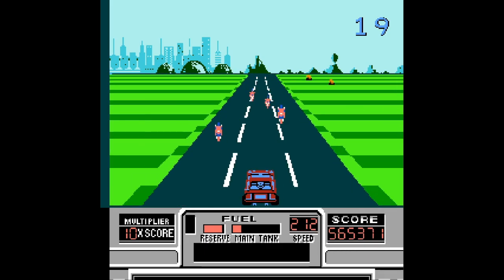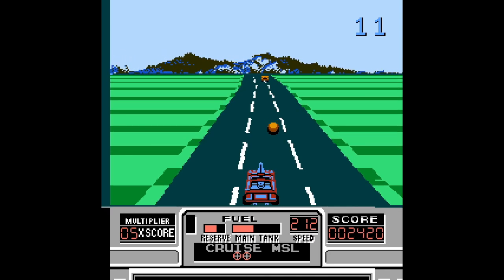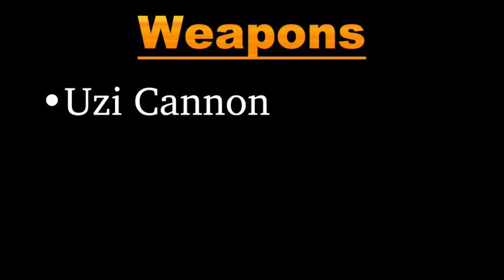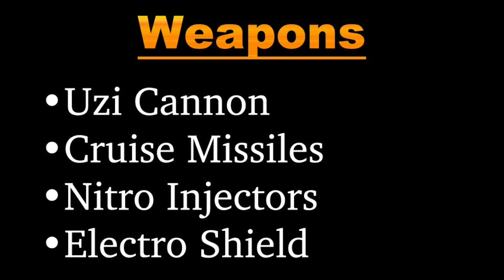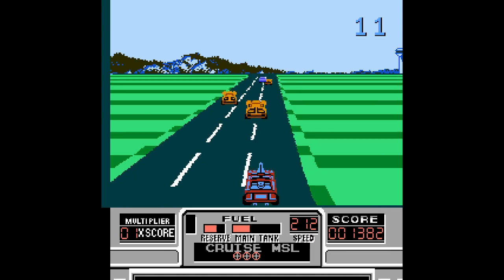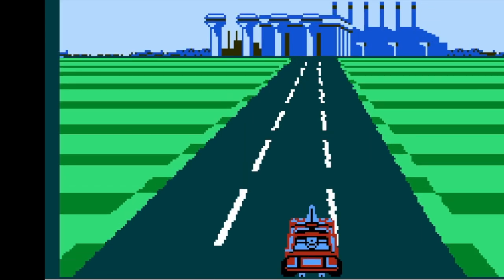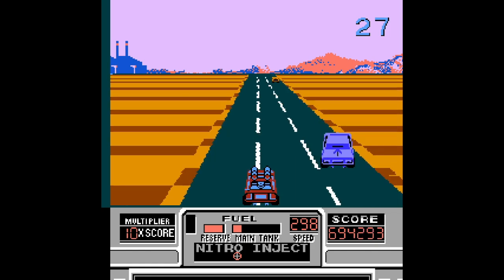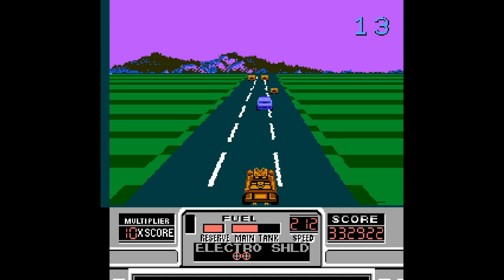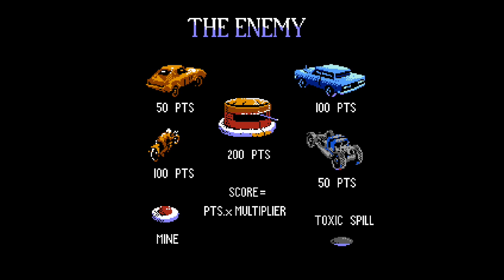Your primary weapon has infinite ammo. It gets the job done quite well since every foe only takes one shot to kill. Every so often, an aircraft descends and drops an additional pickup. There are four to get: an Uzi cannon, cruise missiles, nitro injectors, and an electro shield. The Uzi cannon is the standard machine gun. The cruise missiles are basically smart bombs obliterating every obstacle on the screen, but they also annihilate green gas orbs. Nitro injectors increase your speed significantly for a short while. Finally, the electro shield acts as both a weapon and a barrier, rendering you temporarily invulnerable and destroying enemies at the same time.